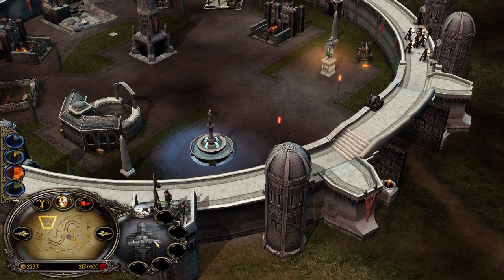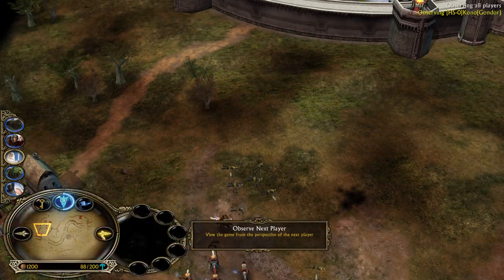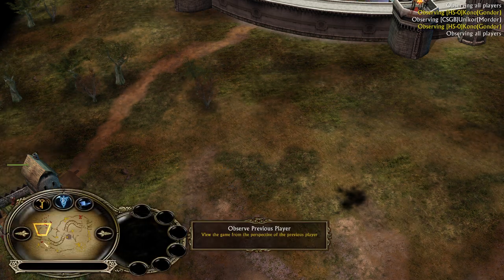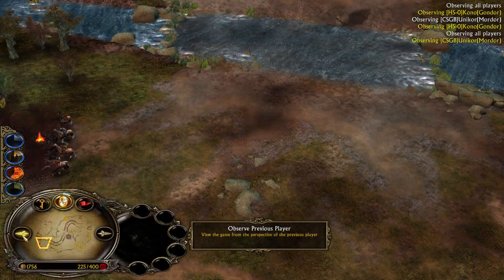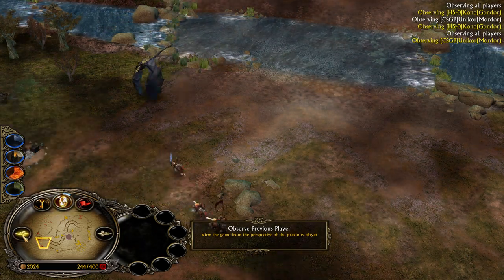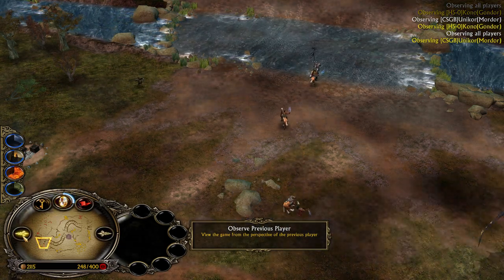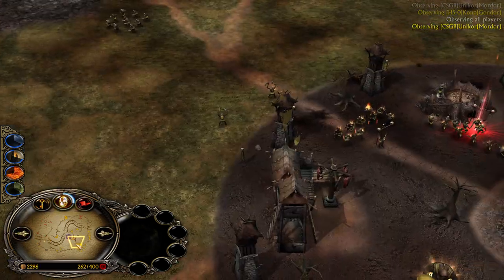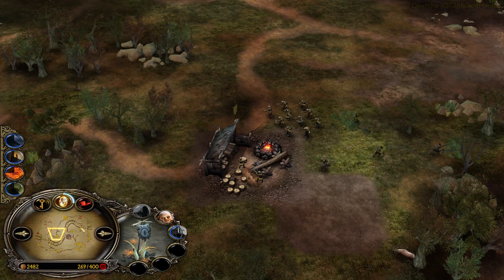Gondor needs six and a half more power points for Army of the Dead, while the Balrog will be unlocked with just two more power points. And again, Balrog is able to kill the full Gondor castle. When Gandalf is dead like that, Mordor has to make a move - now is the time to use your momentum. Don't wait for your Witch King. When Gandalf is dead, you have to make a move.